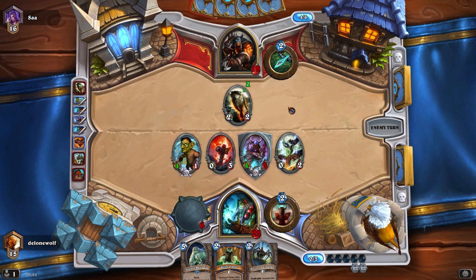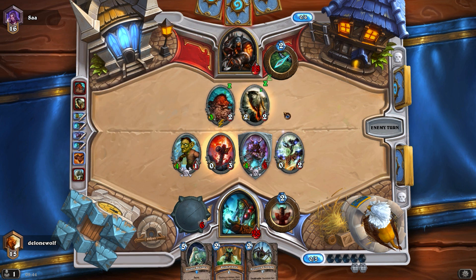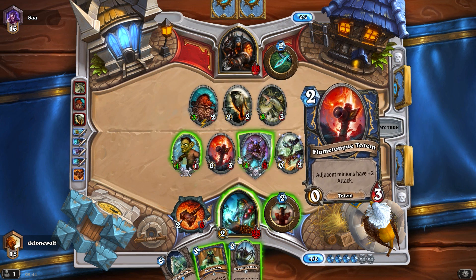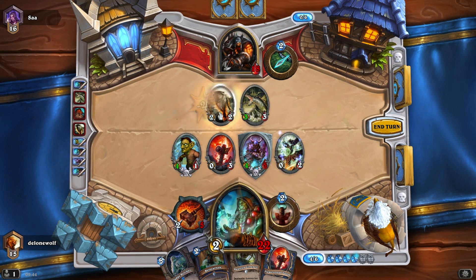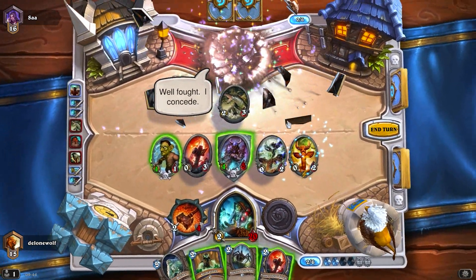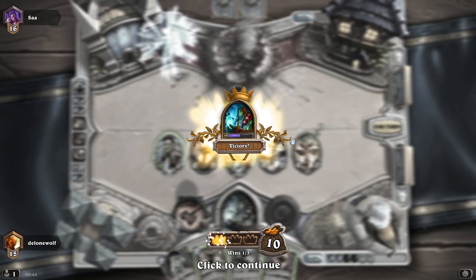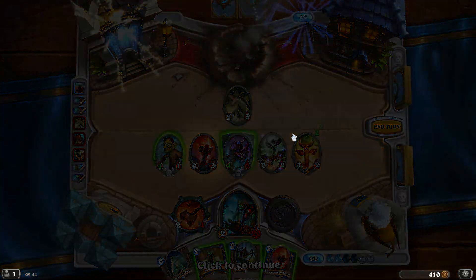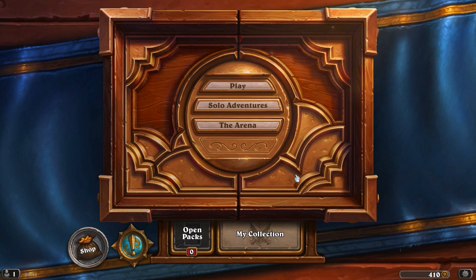We can get rid of that - Scavenging Hyena. The River Crocolisk - interesting, I'm just going to do the exact same thing again and get rid of you. No Sludge Belcher just yet but it's still okay. What totem do I draw? He gives up - and I actually draw the Healing Totem, which was perfect for this taunt. Pretty good despite losing both of those very important minions early on.